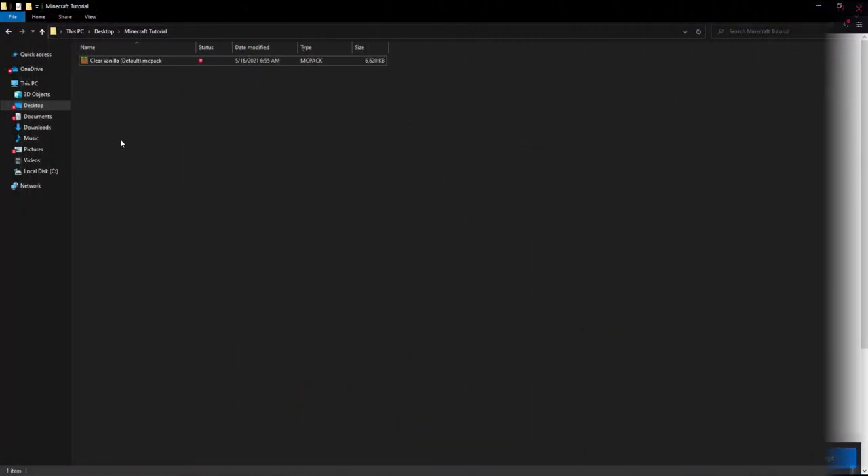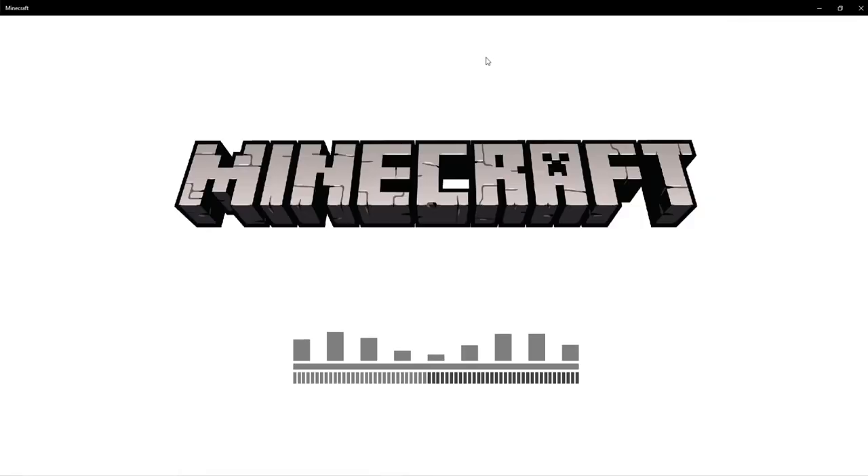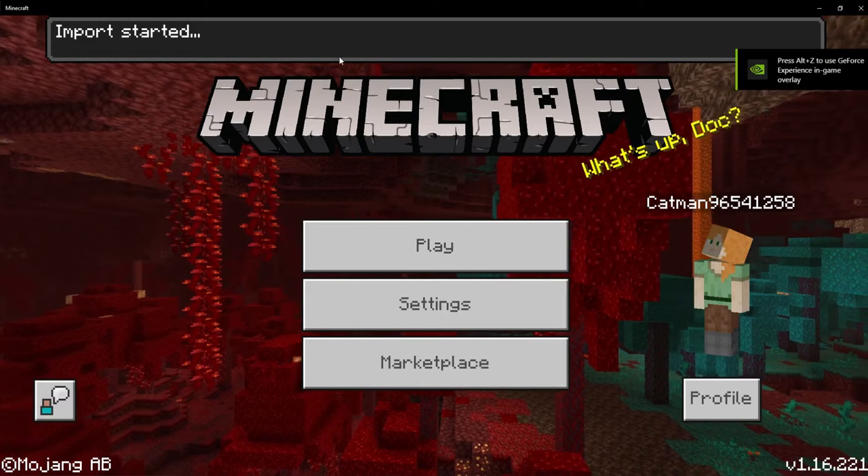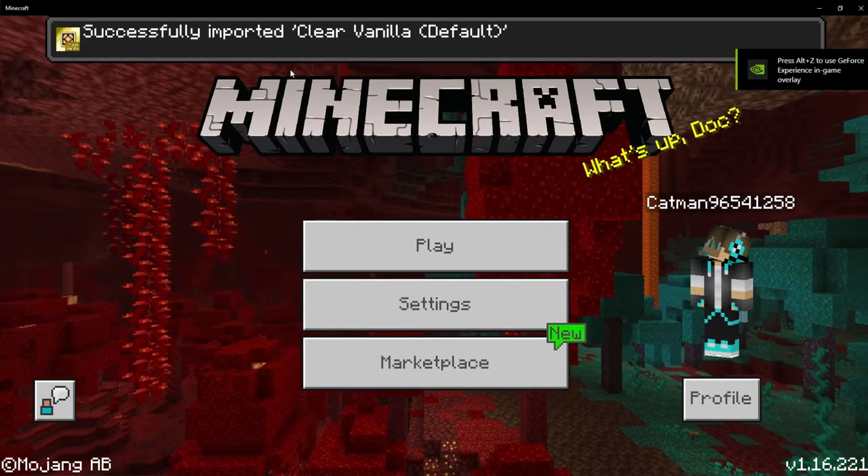Open up your File Explorer. It will most likely be in the Downloads folder, but I just moved it to a Minecraft Tutorial folder. Once you have it located, simply double-click on it. It will start loading in — give it a second. Import started. Wait for it to finish importing. Successfully imported.